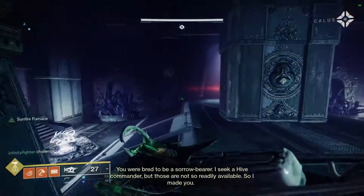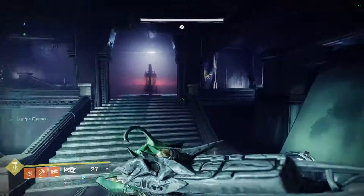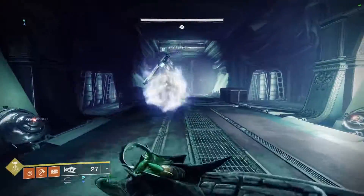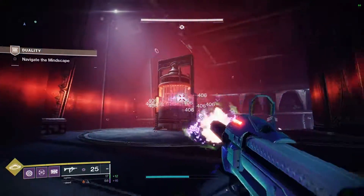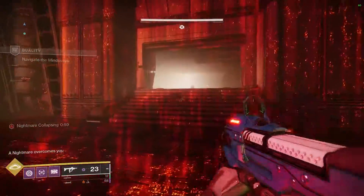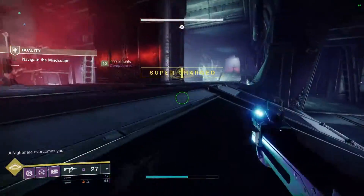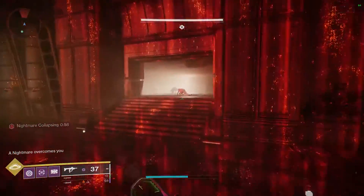Upon entering the first encounter you will notice two bells on either side of the room and the Leviathan symbols — dog, chalice, axes, and cup. These symbols are the second mechanic you need to know for the whole dungeon.